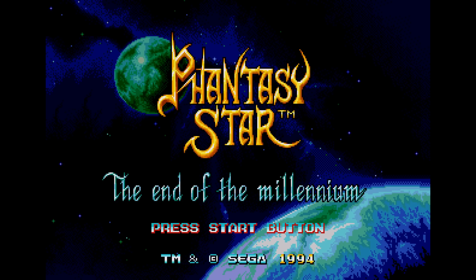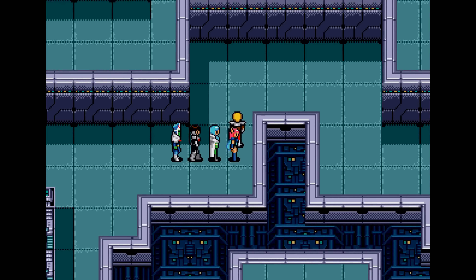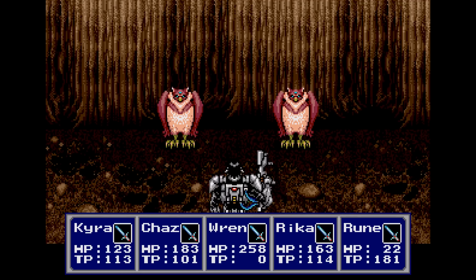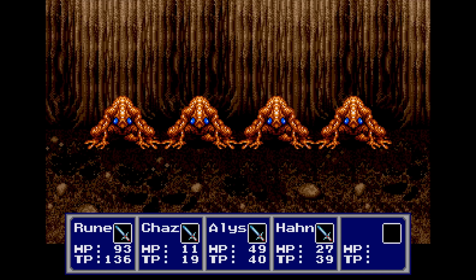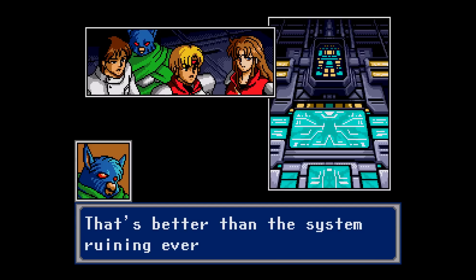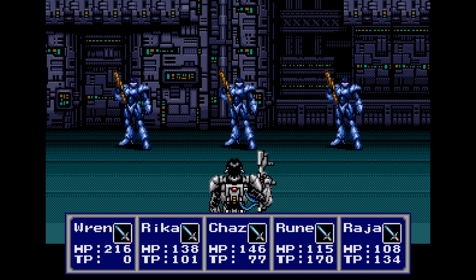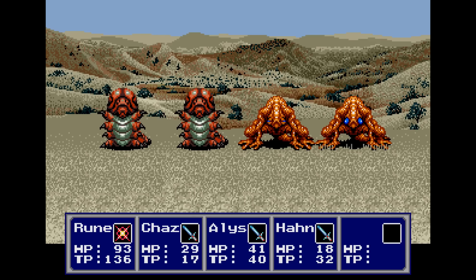The best Sega Genesis game of all time is Phantasy Star 4, one of the best RPGs of the 16-bit era. It was so refreshing to see a game of this caliber appear on the platform, and it's definitely the Genesis game I keep going back to most. The combat system was awesome, with an easy-to-use interface and great combat animations that show your characters jumping forward to deal damage. The combat animations on both ally and enemy sides are fantastic, and the art design brilliantly combines futuristic themes with the classic anime style. I loved how the macro system also allows you to customize your characters to your liking, so every player could set things up their own way. Very few other RPGs had anything like this, and it helps you streamline the battles.